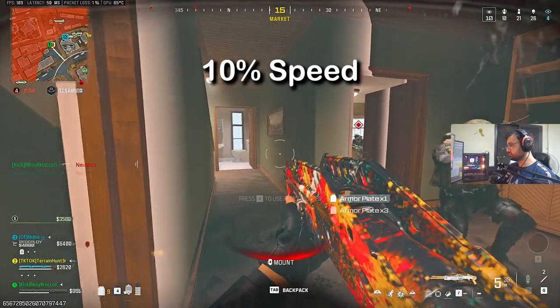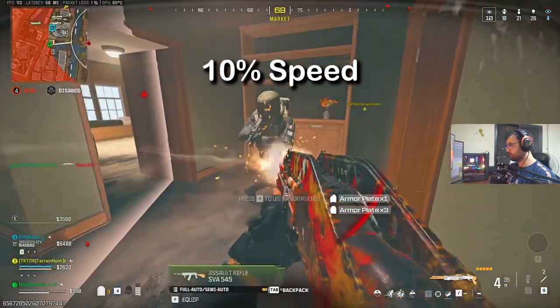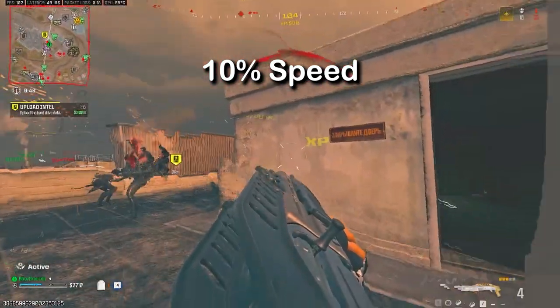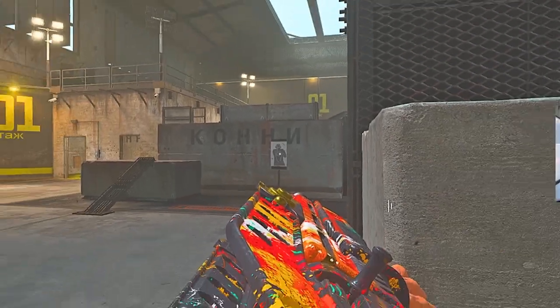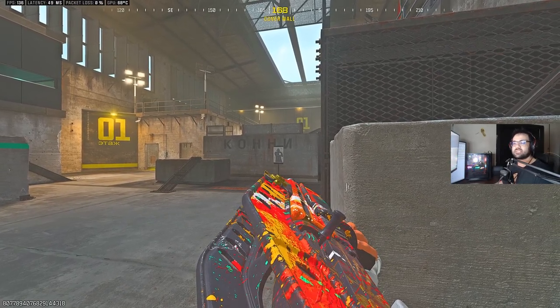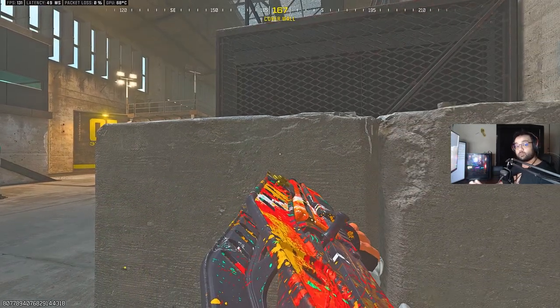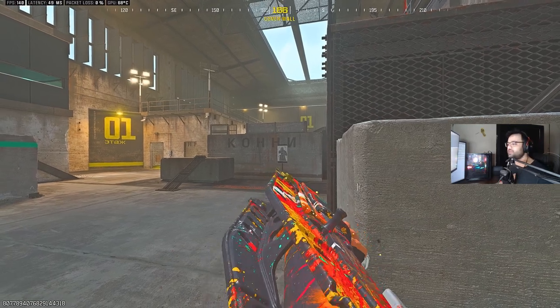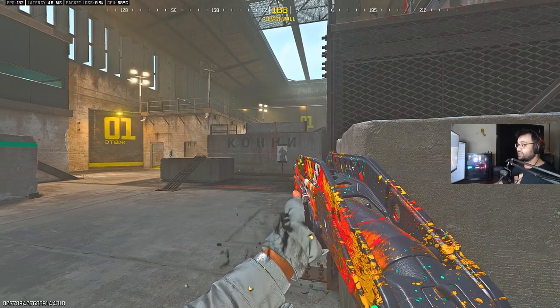This brings us to the third skill: flicking. You know how to move, but you need to perfect your aim coordination with that movement, especially with a shotgun. Let's say this is the enemy target — you've already landed your first shot and he's low HP, but you also took some damage. Most players would go back to cover, which is correct, but then they just strafe and repeat.